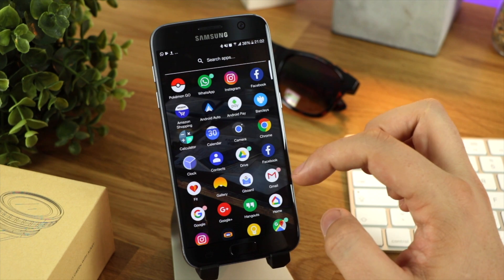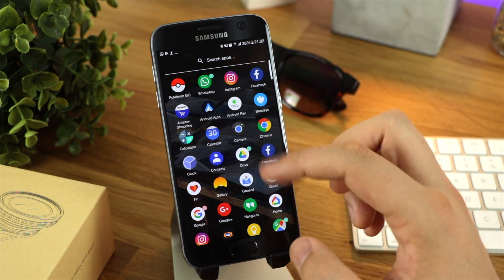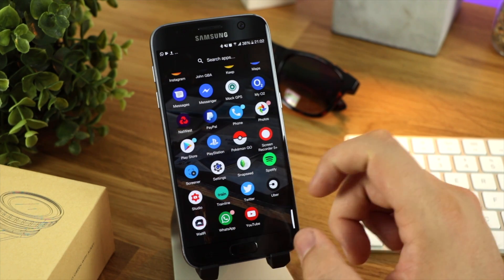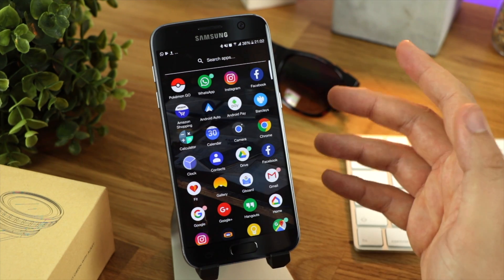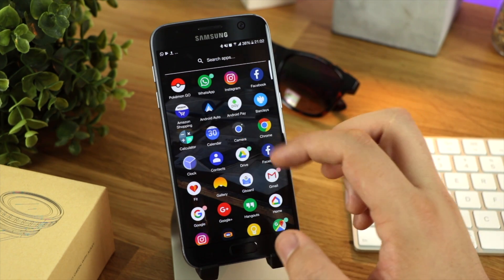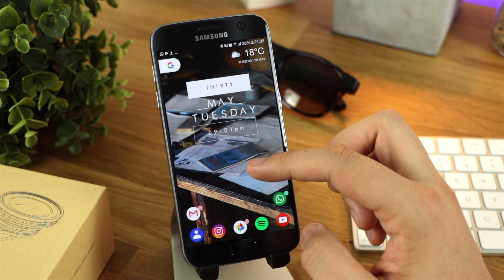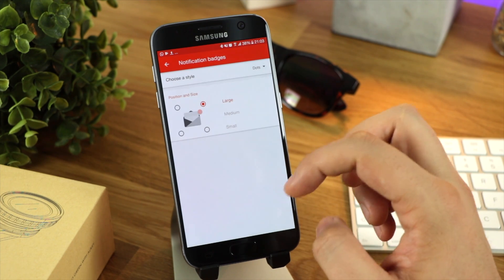As you scroll through and look at some other notifications and different badges, for some reason it doesn't always stay as it should. If you go down to WhatsApp you can see it now has a red icon, and at the top it has a green icon — so sometimes it can be a little bit inconsistent, which is a bit of a shame. But overall, if you want to get the look and feel from Android O, this is the best way to do it on an unrooted Android device.